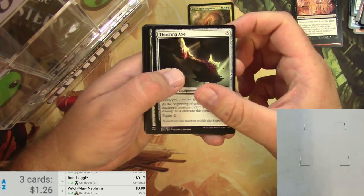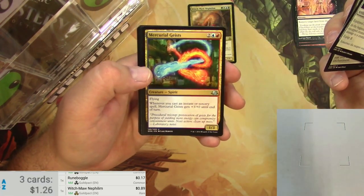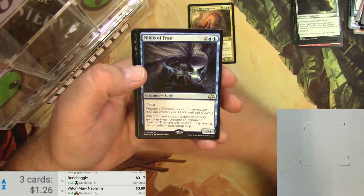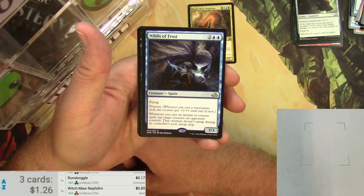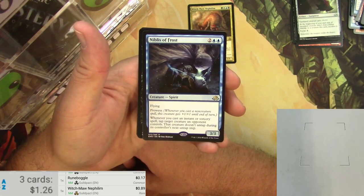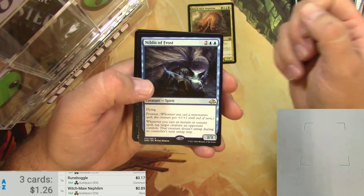Uncommons: Thirsting Axe — so thirsty. Mockery of Nature. Mercurial Geists. And a Niblis of Frost. It's a 3/3 Spirit with Flying and Prowess. Whenever you cast an instant or sorcery spell, tap target creature an opponent controls — that creature doesn't untap during its controller's next untap step. That's got some possibilities.